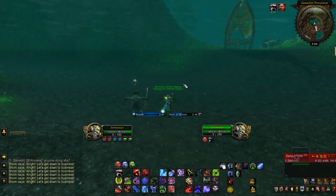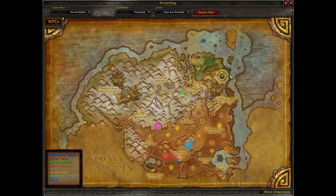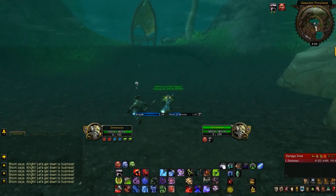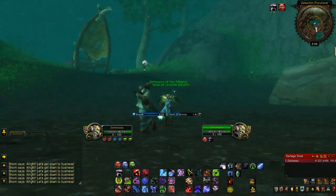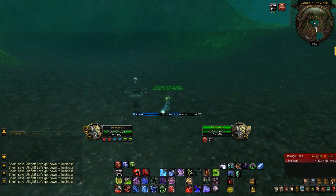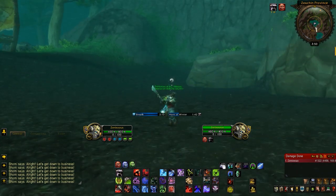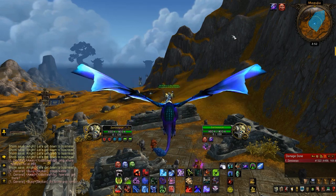For the 22nd item, also in Kun-Lai Summit — my cursor is north of Temple of the White Tiger, in the river to the east of it. Go all the way up that river to where it ends; there's going to be a big pond at the end of a waterfall. At the bottom of this pond is a statue of what looks like a Shado-Pan tiger — that's the hidden item. Gather it and get your experience and your item, then come to the next one.